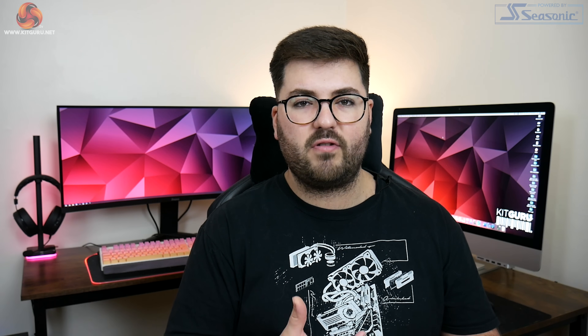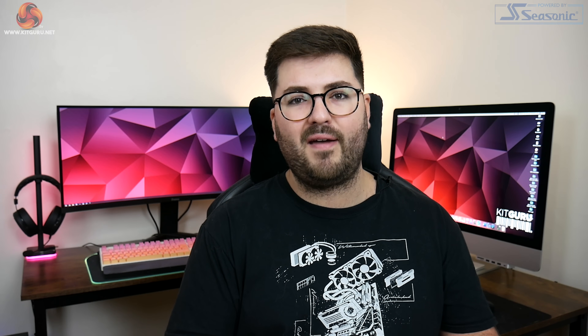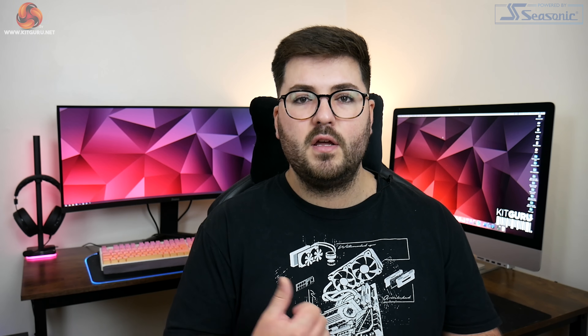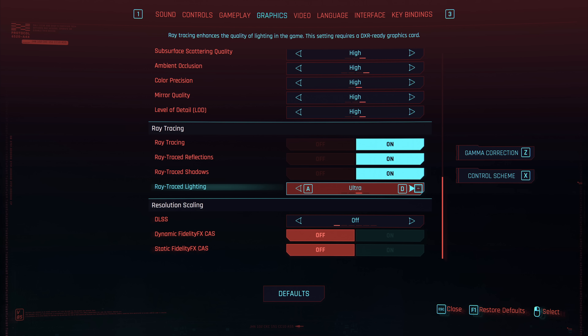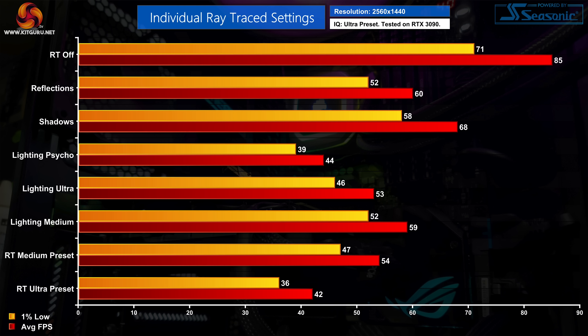Let's take a closer look at the ray traced settings and see what's what. Cyberpunk includes five different ray traced effects. We have shadows and reflections which have their own toggle, and then there's a lighting option which includes ray traced global illumination, ambient occlusion, and diffuse lighting. This lighting setting can be set to medium, ultra, or psycho. We'll look at the visual differences in a moment, but first here are the performance hits from each individual setting, with ray tracing presets included at the bottom as a reference against ray tracing disabled at the top.